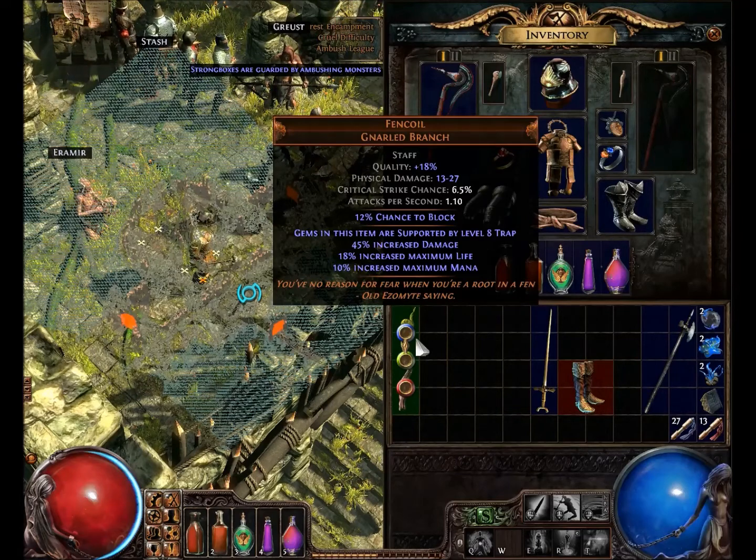Fincoil, gnarled branch, staff. Quality plus 18%, physical damage 13 to 27, critical strike chance 6.5%, attacks per second 1.10, 12% chance to block.